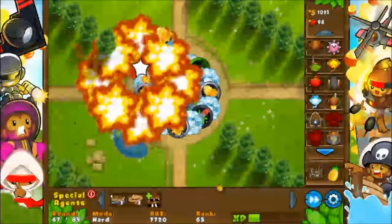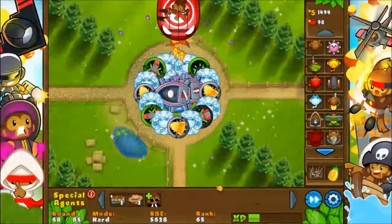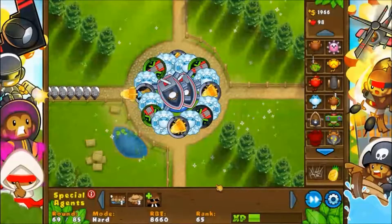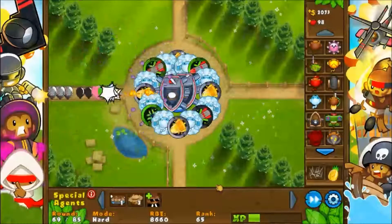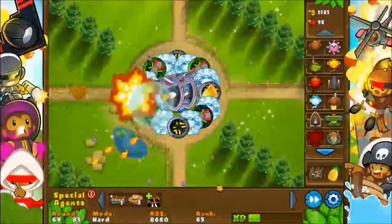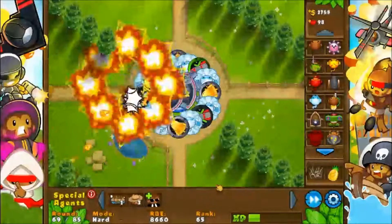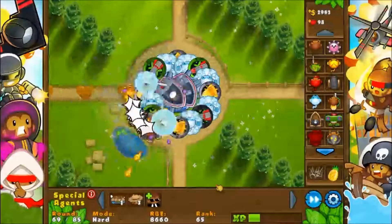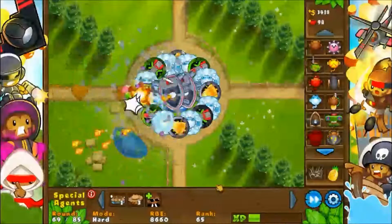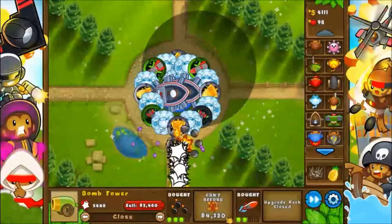It's going to be a long wait because that's a lot of money to accumulate, and I really hope those four Moab Maulers are enough to handle round 84. It's doing well enough right now. I know I don't have to build everything inside the circle — I can build outside, I can build asymmetrically — but that just doesn't compute in my mind; it just does not feel like an option even though I intellectually know it is.